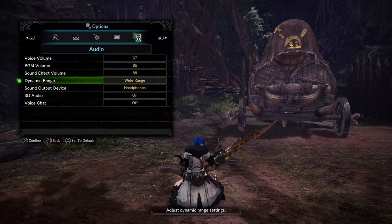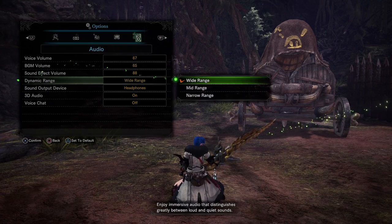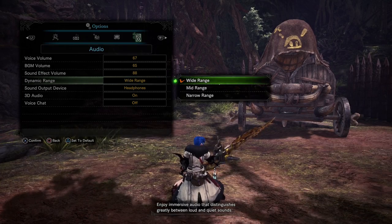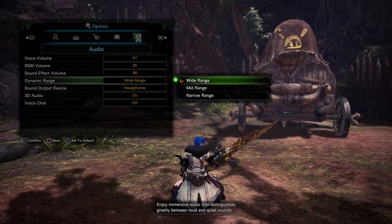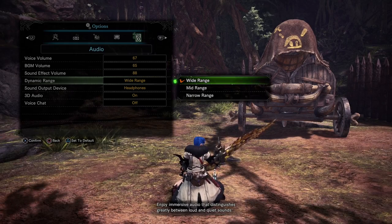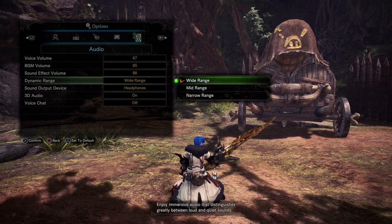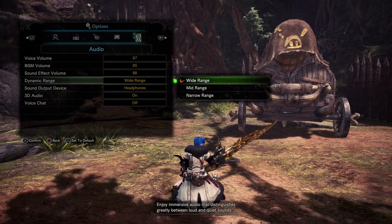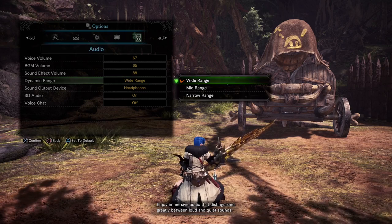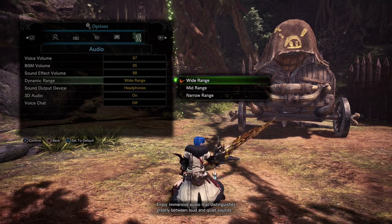The final settings panel is audio. I dodge things primarily from audio cues, so I like to have sound effects volume turned up much higher than voice and background music — but that's really preference. For dynamic range, I highly recommend setting it to wide range. This changes how big the difference is between small sounds and big sounds. The wider the range, the more information your brain has to figure out where things are positioned relative to you and how far away they are.